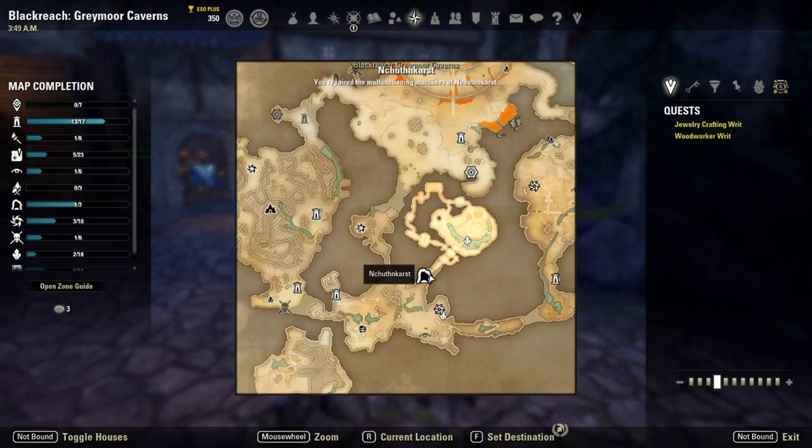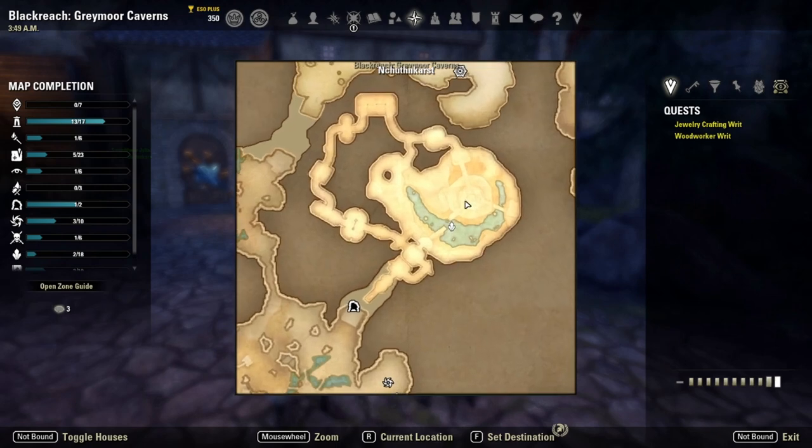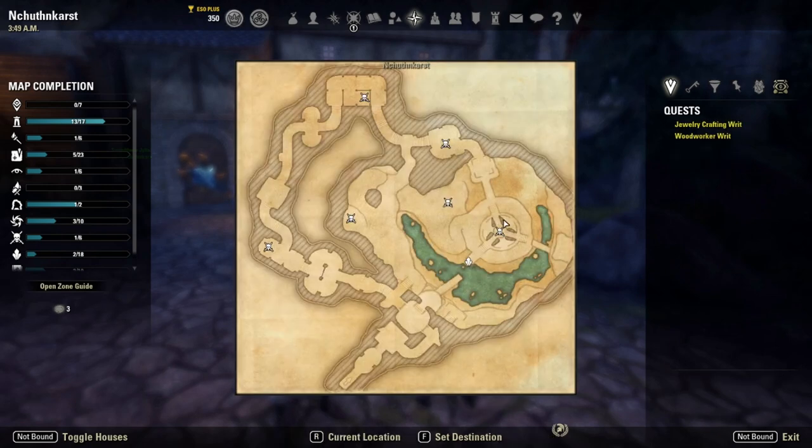My first two pieces I got from the main boss, which is right in the center here. So I got two pieces from this boss. When you come in, you're gonna run through here to this door — just go whichever way you want. I got two pieces from killing this boss and then all the other pieces I got just from farming mobs.